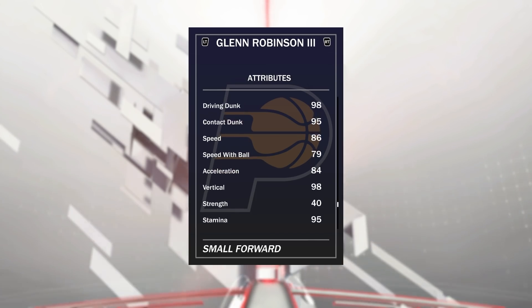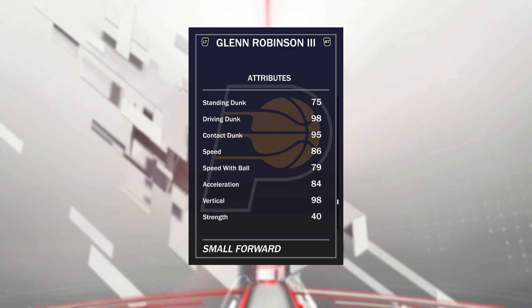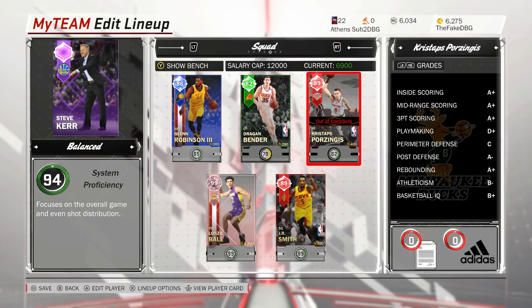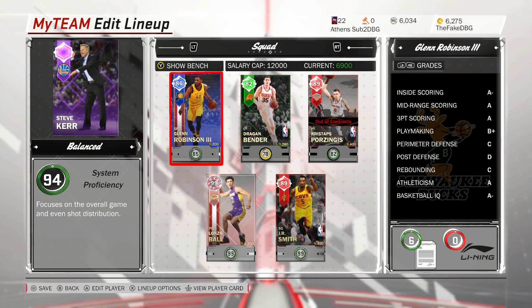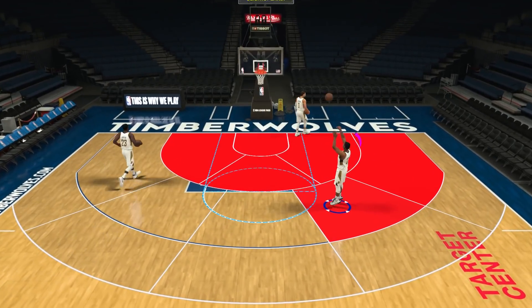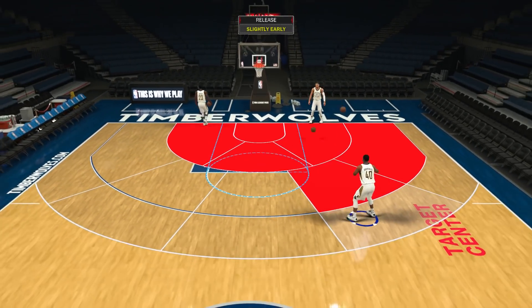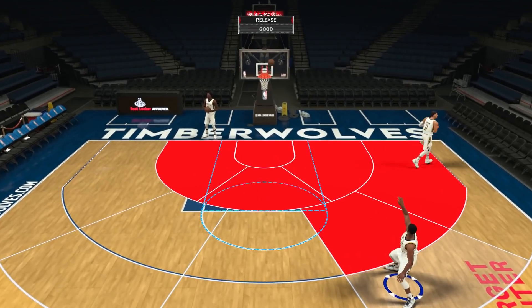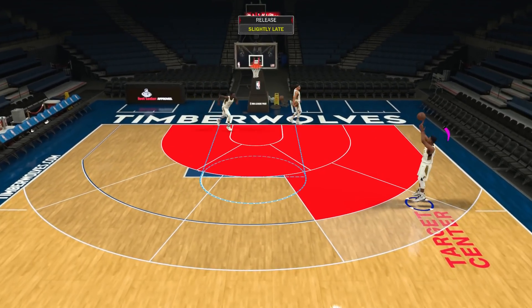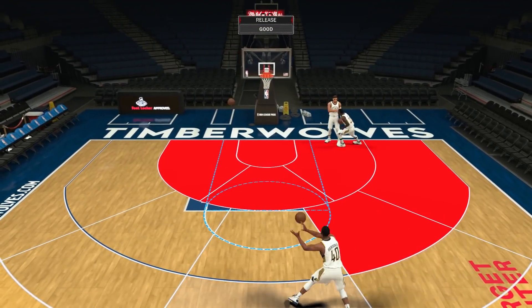Bad on-ball defense, driving dunk with 100 tendency, good speed and acceleration, okay speed with ball. Stats-wise it doesn't look too great, to be completely honest. We're going to go over his hot zones - hopefully he doesn't have a broken release like last year, because that would be a disaster. Glenn Robinson the Third does not have any hot zones outside of three, but there's a lot of mid-range hot. His release - not great. Last year's was broken, but it's definitely still on the longer side.